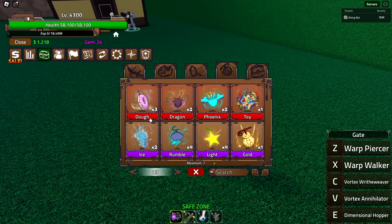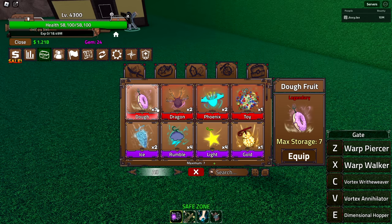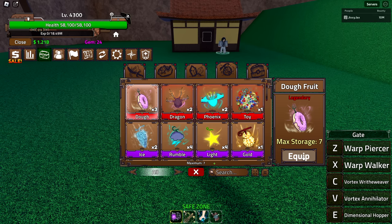You're going to need three total of the Doe in order to awaken it. I already have three. I'm very glad it wasn't like Phoenix or Dragon where you'd only have two. They changed how the awakenings work — you still need a mass amount of fruits, but depending on the rarity it's much less. Epics are only four fruits to awaken and Legendaries are two fruits. We need three because we need to eat one of them.